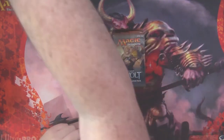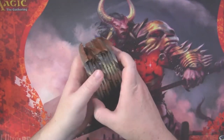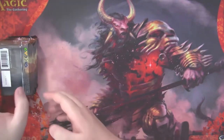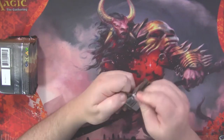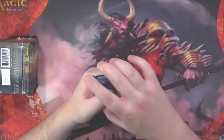So we got our die there — that'll go in the pile. The pile is now too large and the die just fell off. Now we're not gonna do what we did last week, which was pack one, pick one, because this is no longer a format that you can draft.